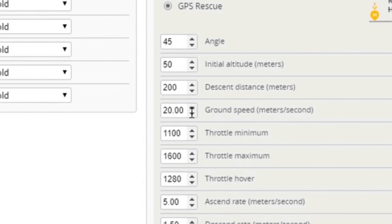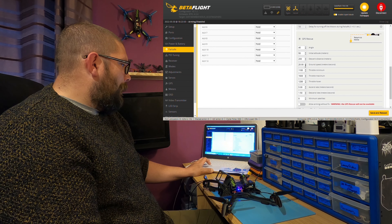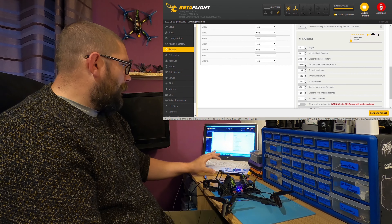Your next one there is your ground speed in metres per second. I'm not sure what that is in miles per hour — it's currently set at 20 metres a second. I'll do a little Google and put it down here to tell you what that actually means. I'm just going to leave it as it is for now.